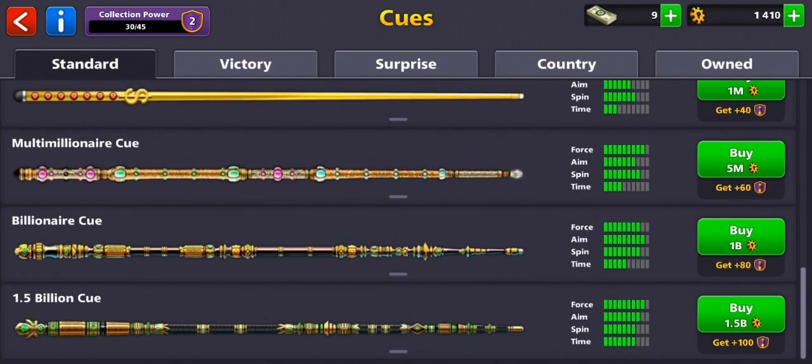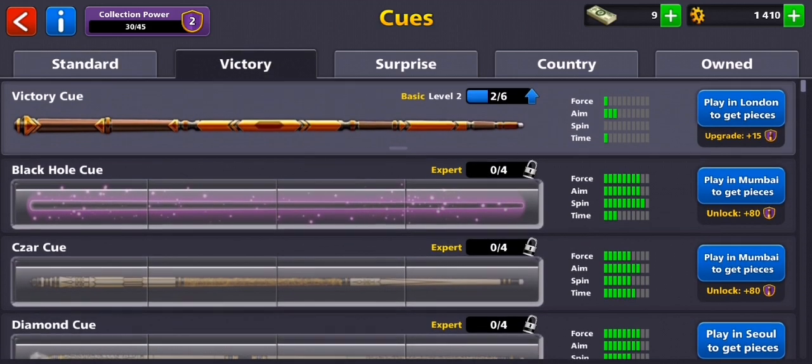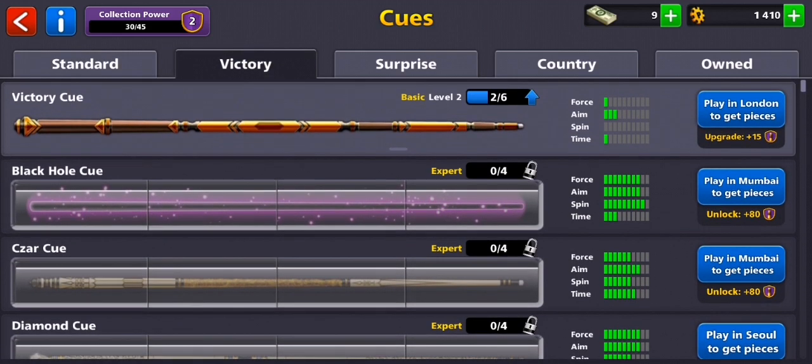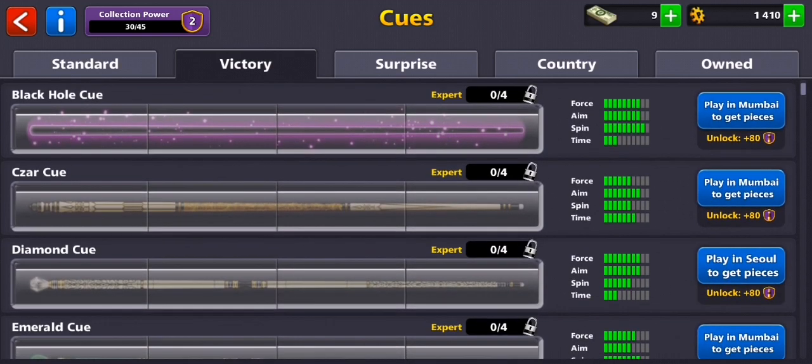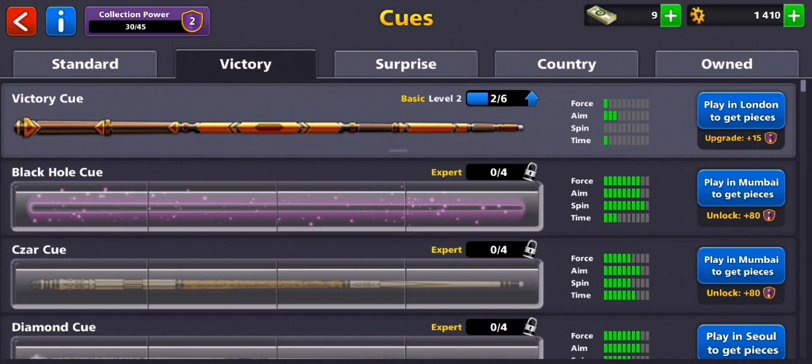The victory cues are collected depending on where you play — in London, in Mumbai, in Seoul. Basically these are kind of like game modes, so you are not playing from that country, it means that you are playing that certain game mode.